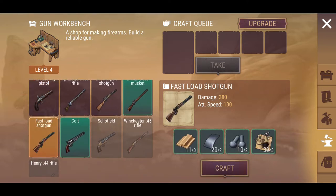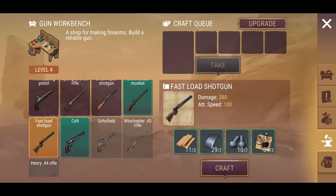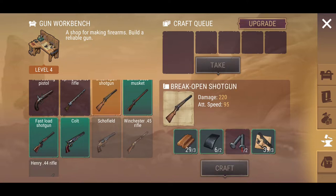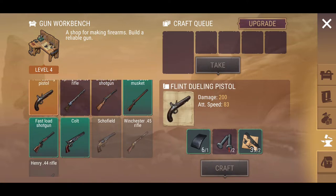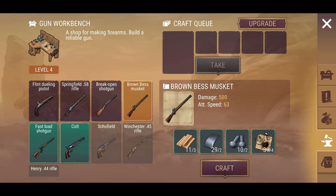I do want to make a few fast load shotguns myself but I'm going to hold off because it requires ash plank, which is a bit of a pain to grab. It's a little more expensive than the Colt when you look at it from that perspective. The Colt actually does more damage, but I do tend to like the fast load shotgun. Comparing all the guns, the Colt is the better all-round weapon — damage, attack speed, DPS and all that.